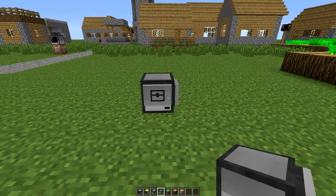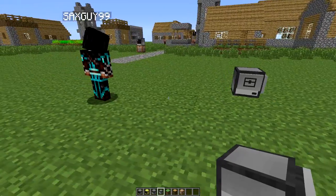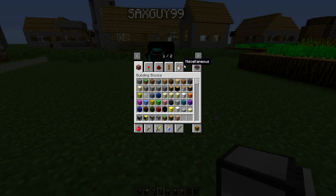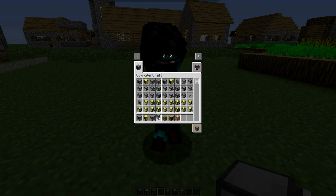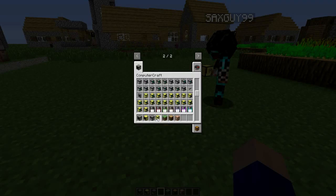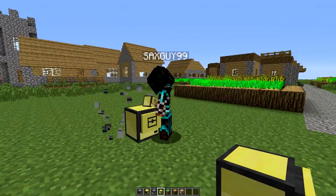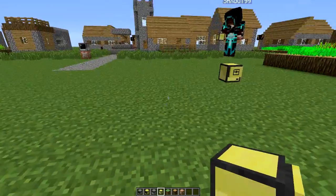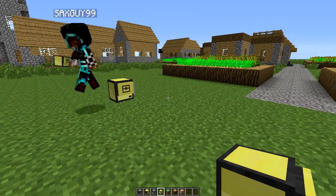We're going to need an ATM, which will almost certainly be run by a turtle that will have access to some chests. Are we getting an advanced turtle? Yeah, good point — I didn't grab advanced wireless. They've got to be wireless. So a turtle will run the ATM. We'll also need turtles within the central system for any deposits and withdrawals — you need a turtle because you have to have something that can compare blocks.